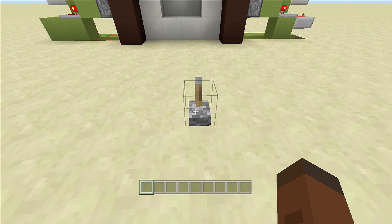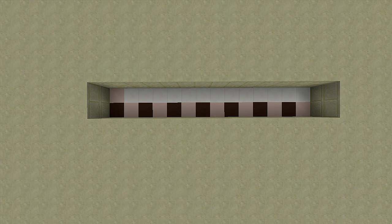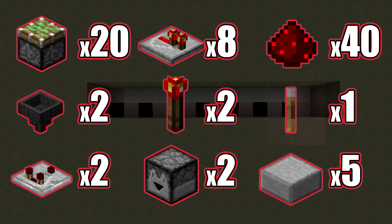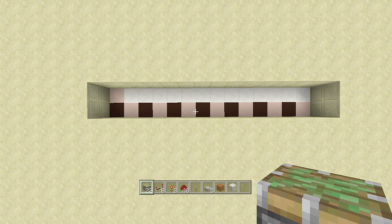For this build you're going to need a 14 by 2 spacing and you are also going to have to dig down two. The resources you're going to need are: 22 sticky pistons, 2 hoppers, 2 redstone comparators, 8 redstone repeaters, 2 redstone torches, 2 droppers — not dispensers — 40 redstone, 1 lever, and 5 stone slabs.